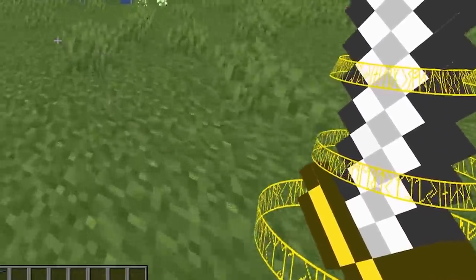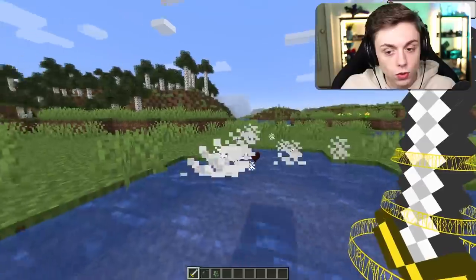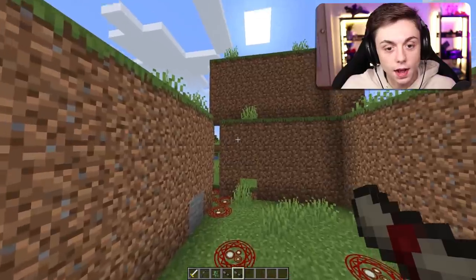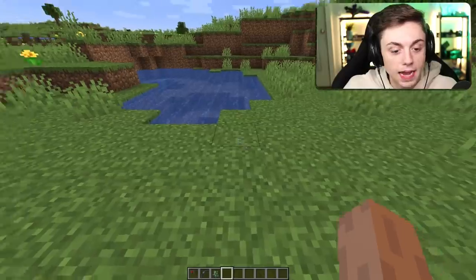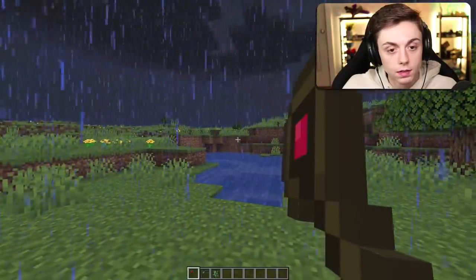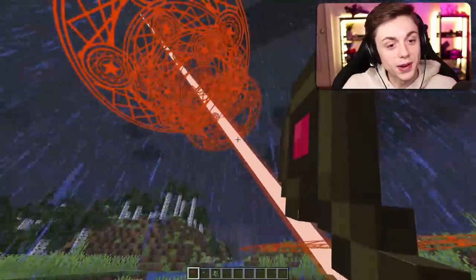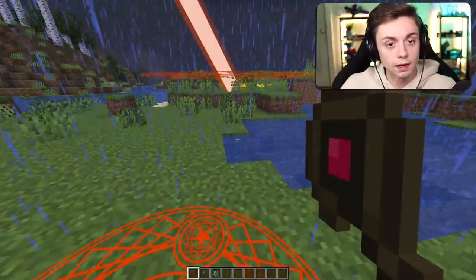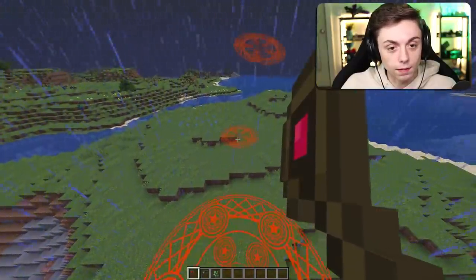There's also Caliburn, an interesting looking sword. It seems like just an iron sword but it looks really cool. There's also a magic staff of explosive mana — if you hold it down it targets something, and the longer you hold it the lightning gets more aggressive. On release we've made an enormous crater. That was actually really cool. Charging it up causes thunderstorms to instantly appear and then the rain is gone. That's such a cool weapon.